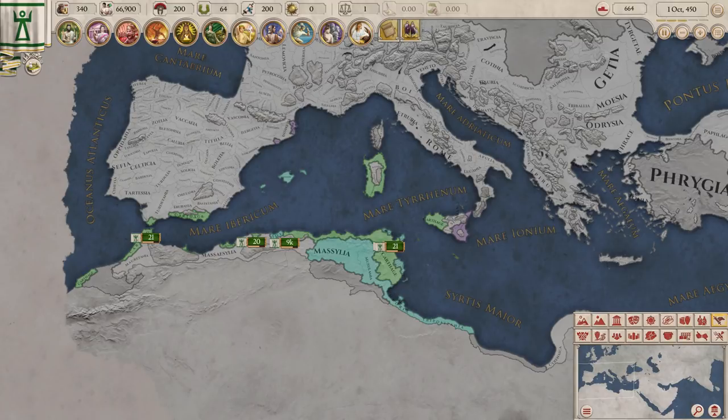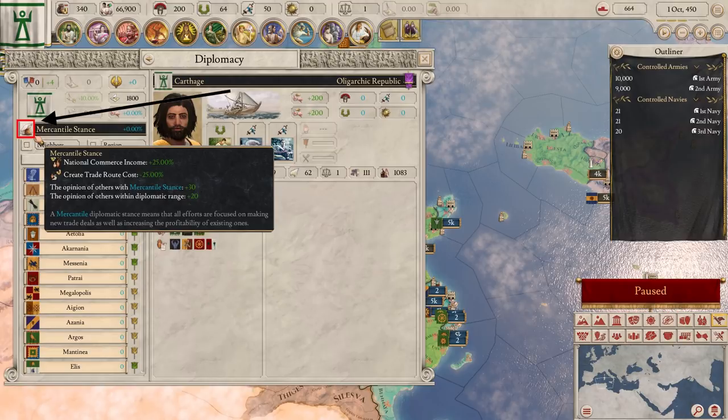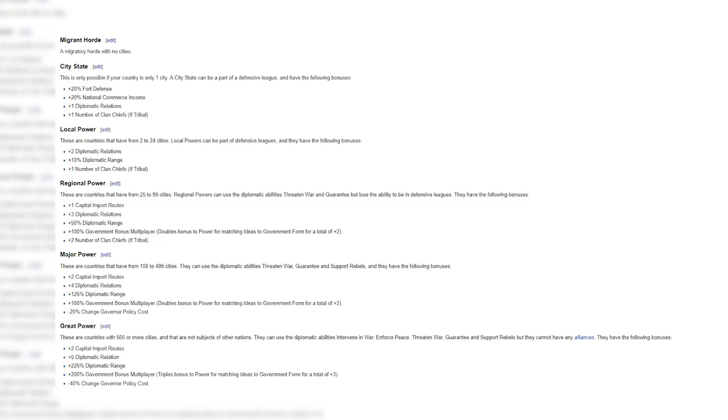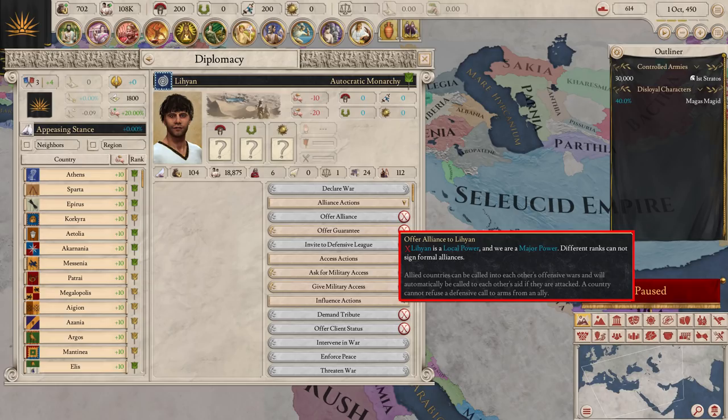Diplomacy is mostly straightforward. You select a stance which modifies how other countries perceive you. To make an arrangement with a country, you select the offer you want to make them and they give a response. That's simple enough, but alliances are a bit more complicated. All countries are organized into power tiers, ranging from city-state to great power. Only countries of the same tier can form an alliance.